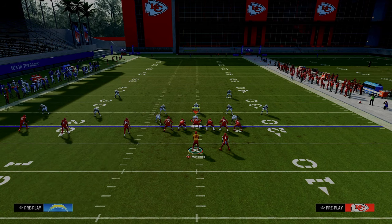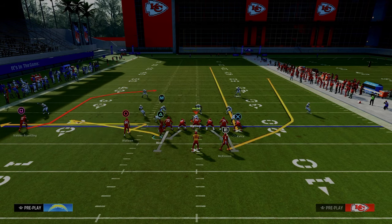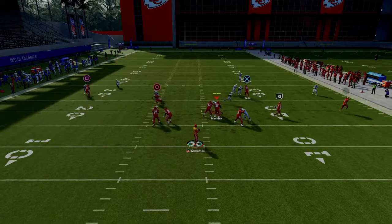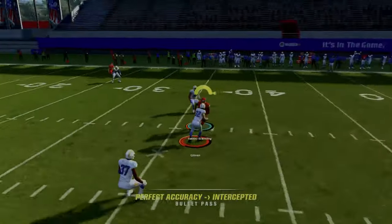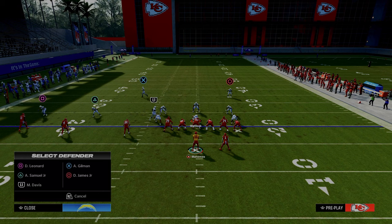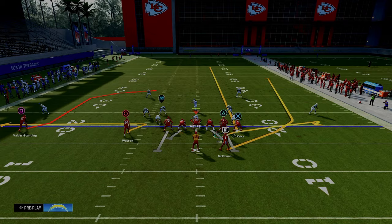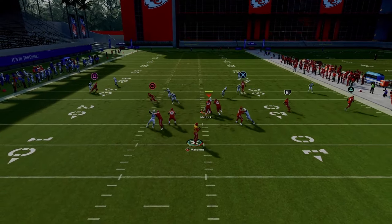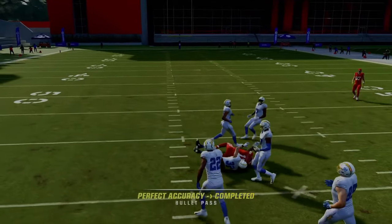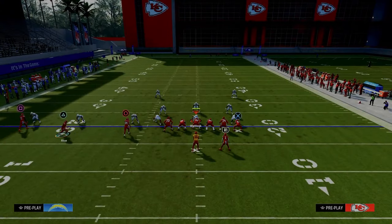Another popular trips tight end adjustment is where they basically try to cross man pretty much everybody on the trip side. When they do something like this, this sharp post — when he cuts inside — a lot of times he actually beats the defender, especially if you have the route running threshold. The route running threshold is 85 on All-Madden and 90 on All-Pro. So if you have a receiver that meets that route running threshold, he's often going to be able to beat this cross man adjustment, with a better animation on that sharp cut to the inside.